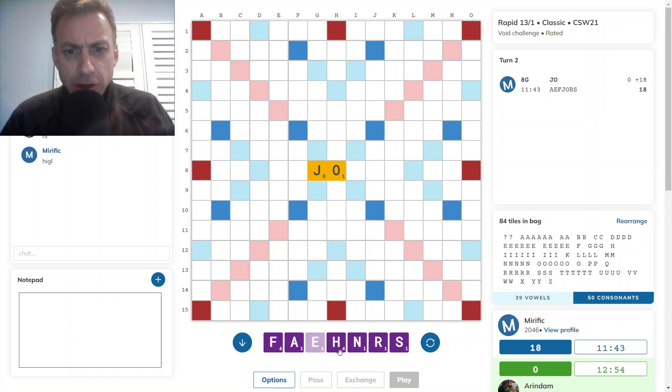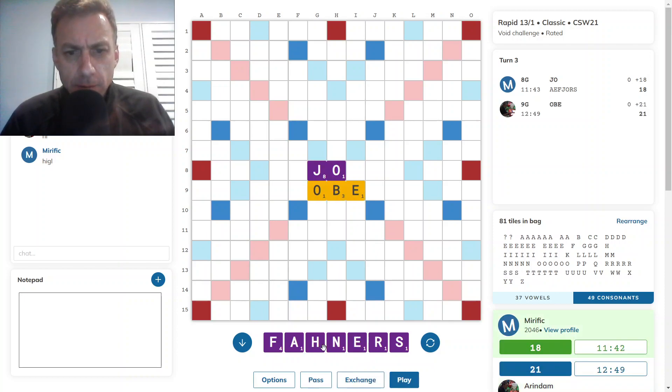I draw an H, and I have the E-R-S ending. I have the S-H combo. Opponent plays OBE underneath JO. I'm looking at possible plays — I don't think there's a bingo, although there might be. FARHANDS — I don't think that's good.